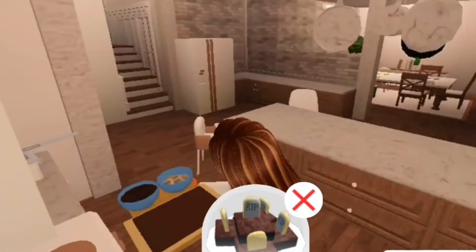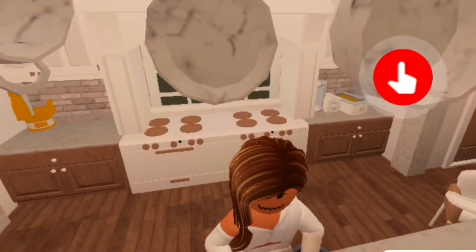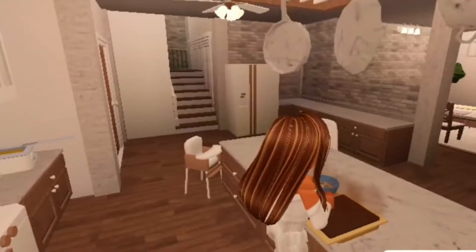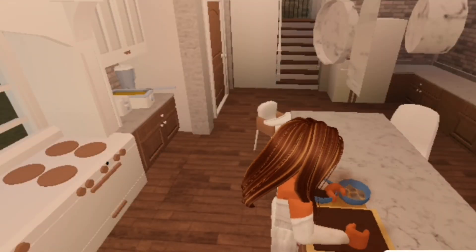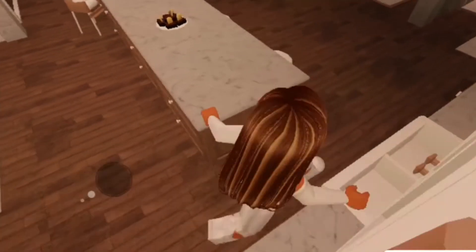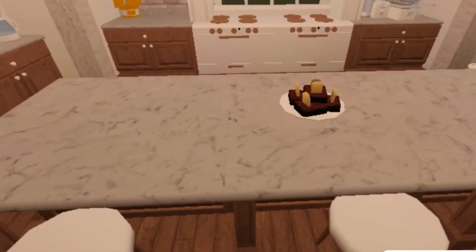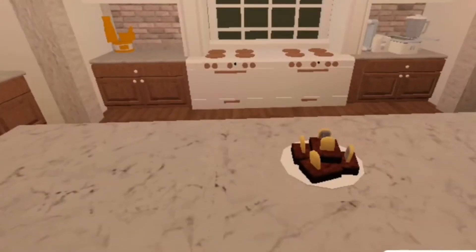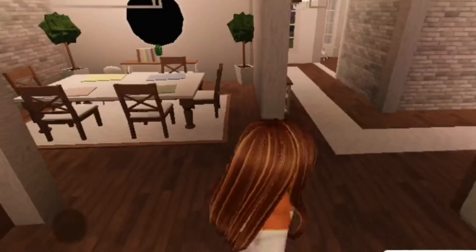Okay, the brownies are done! I'm just gonna take that out and garnish them. They still look good even though it's just a square blob of chocolate. The brownies are done — I'm gonna place them down on the counter. They literally look so delicious! I'm gonna leave them for the kids.